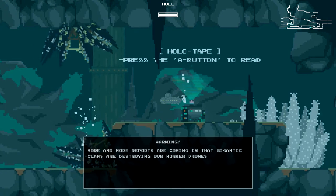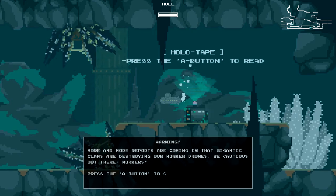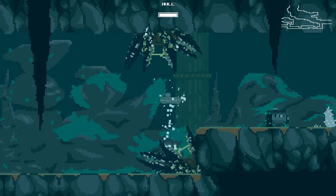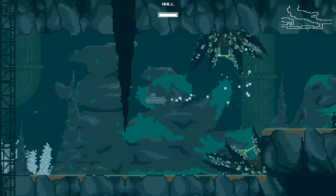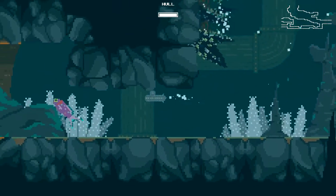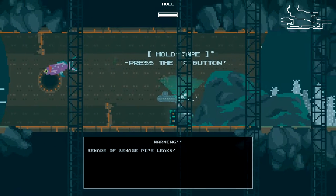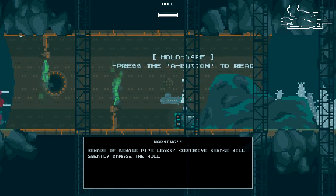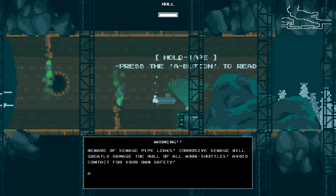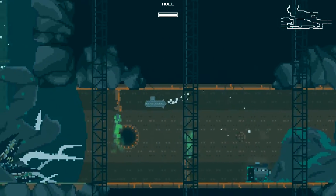I'm going to try to beat dialogue. Game warning: "More and more reports are coming in — gigantic clams are destroying our worker drones. Be cautious out there, workers." This is where I stopped last time. I touched one of the clams and instantly died, and it gave me an achievement called "Humankind is Extinct" or something. Another warning: "Beware of sewage pipe leaks — corrosive sludge will greatly damage the hull of your ship."